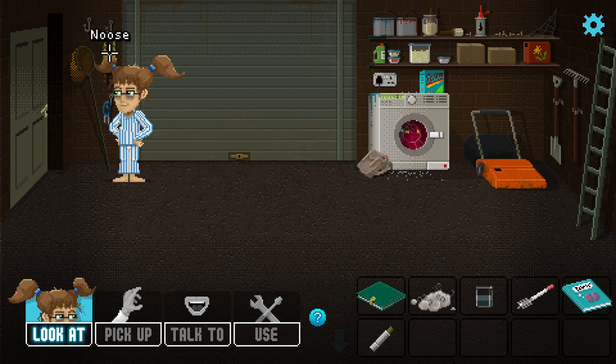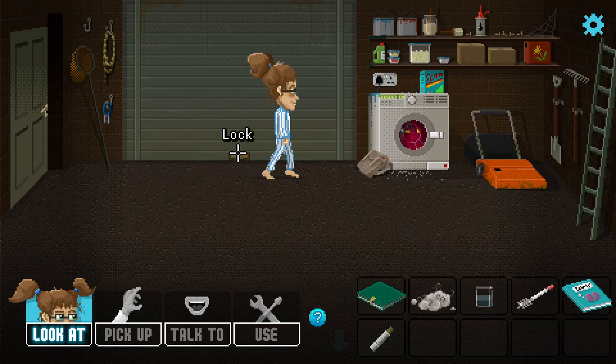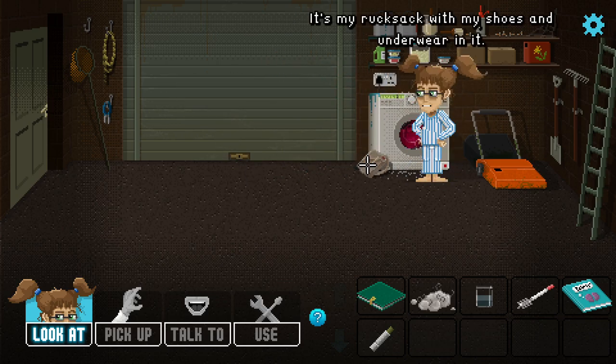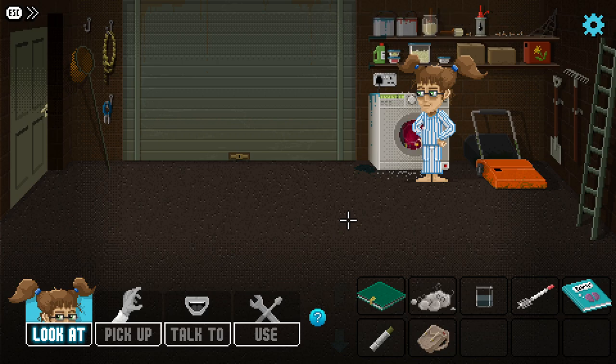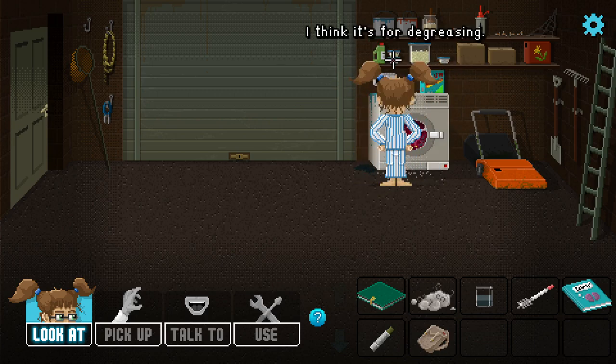There's a massive hole in it — maybe we have to fix that. There's a lock doing a good job of locking this door. There's a rucksack with my shoes and underwear. Let's take it — it's got a badge from an easter egg hunt, but I'm hoping to collect a few more badges.